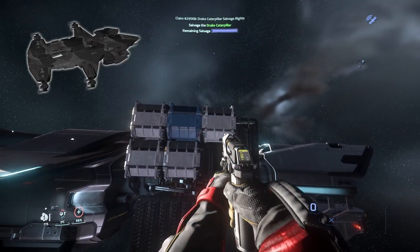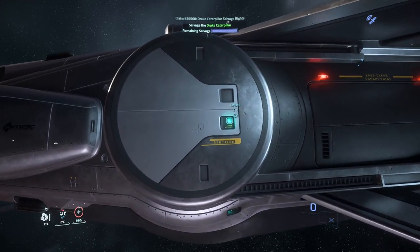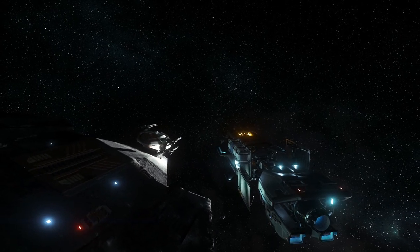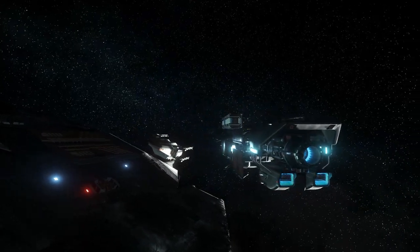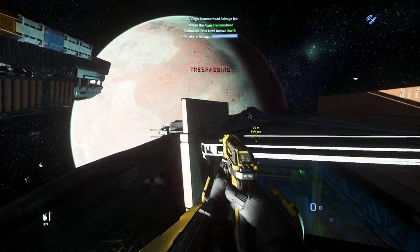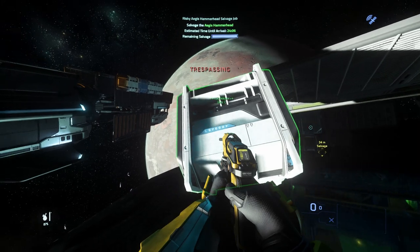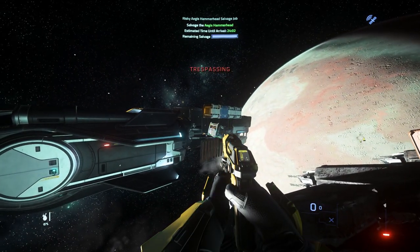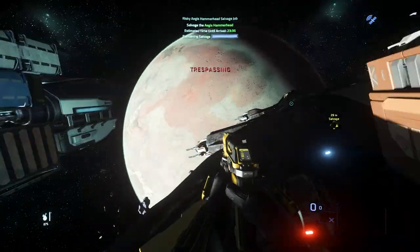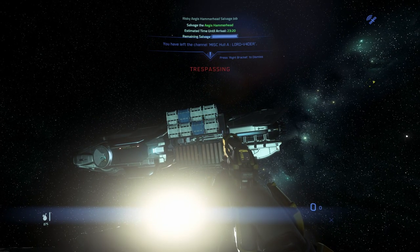Let me show you a few more examples with a Hammerhead and Starfarer, then I will quickly jump to the 3.20 PTU patch and show you the new cargo box sizes and how you can stack them to this ship. This is a Hammerhead filled with some high-value cargo boxes and you can see how close I can park my ship without taking too much risk of colliding. As soon as the cargo elevator opens you will again see how easy it is to transfer the cargo to my ship's cargo grid — simple and fast. You can easily rearrange boxes if needed, which is extremely important once the 3.20 patch goes live.